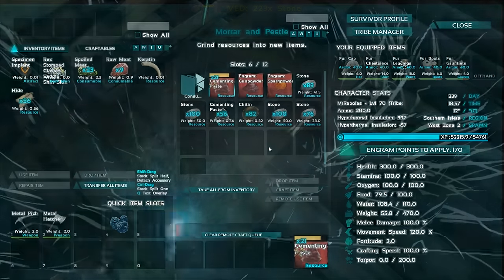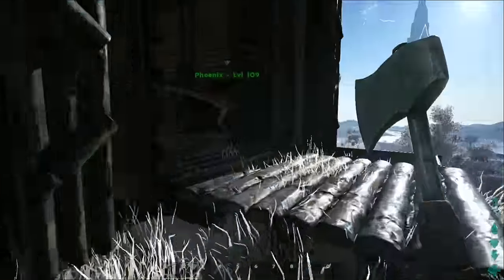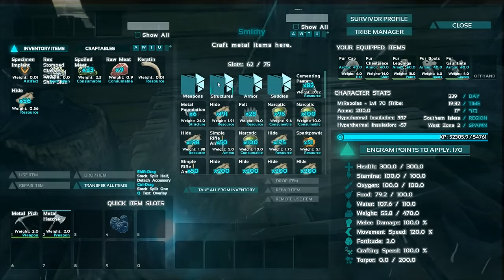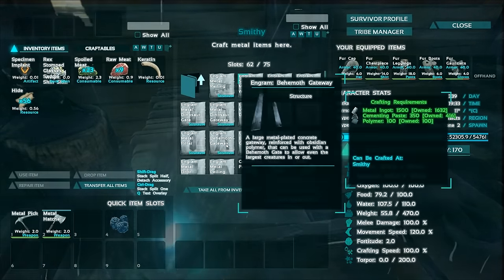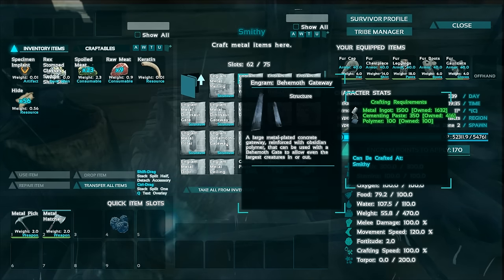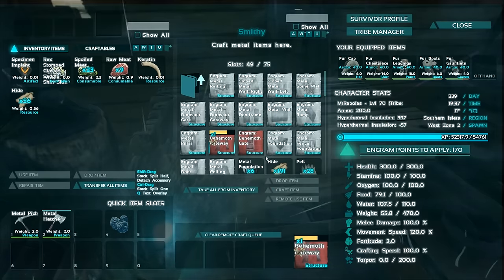We're back with some more Ark Survival Evolved action with our lovely friend Mr. Rapples. We decided to farm a little bit of cementing paste and show you how it's done. Before we do that, I just want to let you know that we finally can create the behemoth metal gateway!